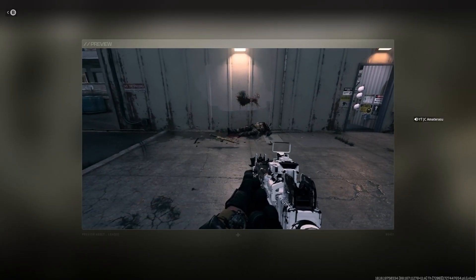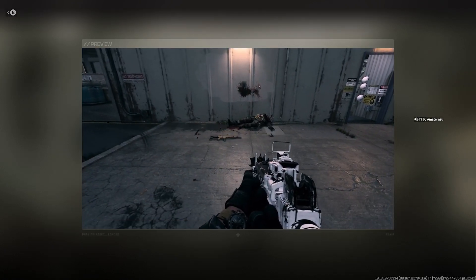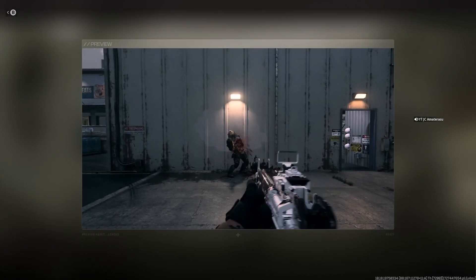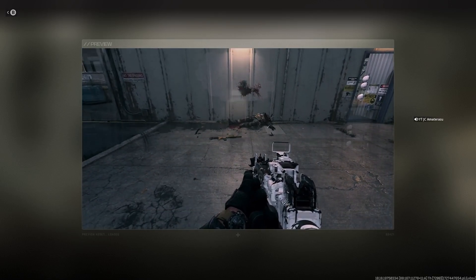This is the Tracer Pack dismemberment right here. Would he blow his head up? What the heck? You shoot him with knives or something? Oh, it's knives. You pretty much shoot him up with bloody bullets, and then you throw knives and just dismember his head. What the hell?